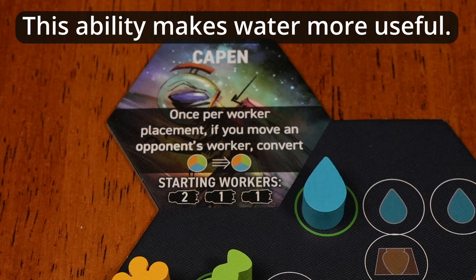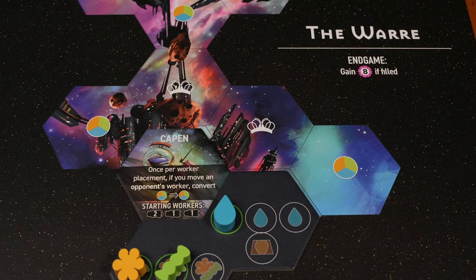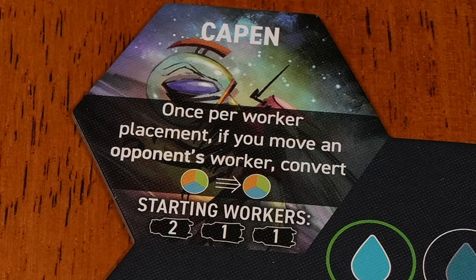Copain can convert resources when they move an opponent's worker. If you plan your resources carefully, you'll hardly use this ability. You start with a decent mix of resources, so I assume you'll focus on building lots of tiles early. Skep or Warre have good placement bonuses that will help you. To maintain momentum, you'd like to grab recruits that give discounts on building. You might want resource-gathering tiles as well.